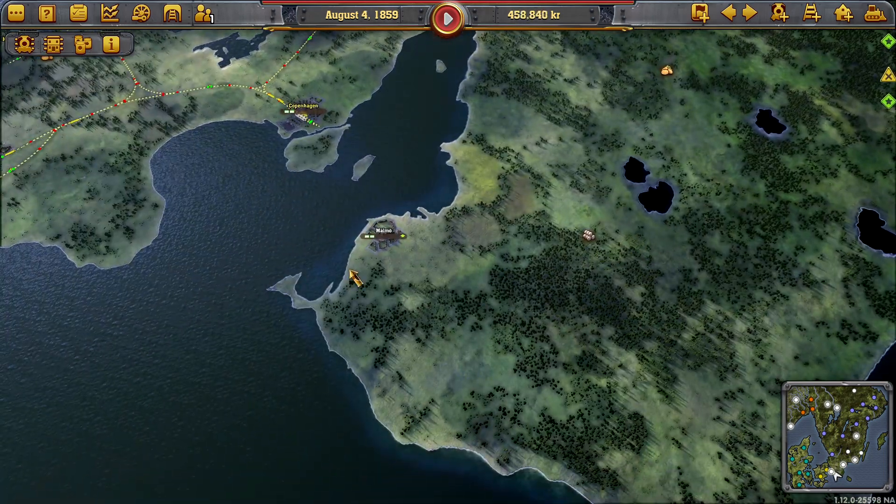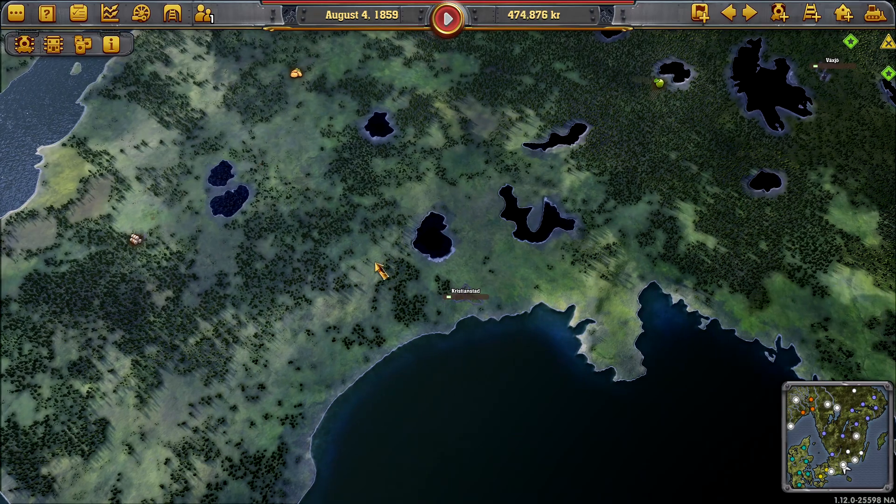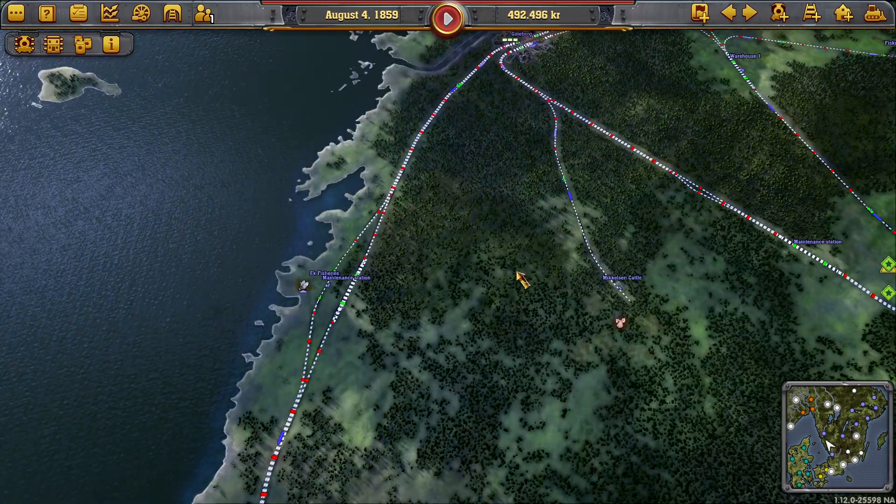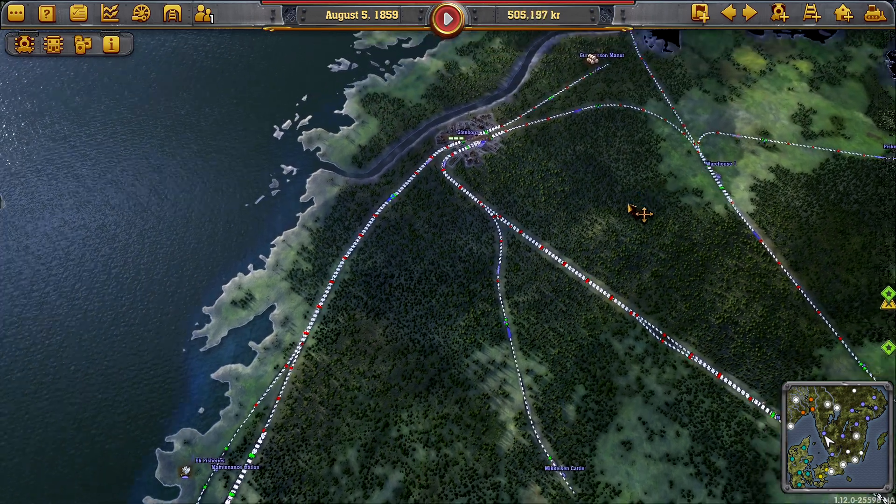Eventually I guess we're going down here — there's Malmo down there as well. Oh look at it all, look at all the potential money. That's what I see — potential money, all of it.